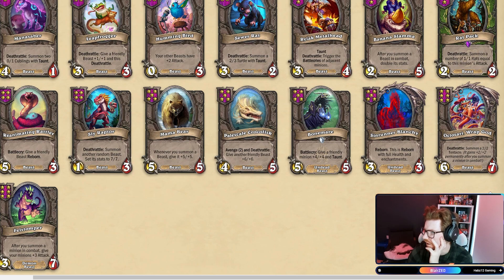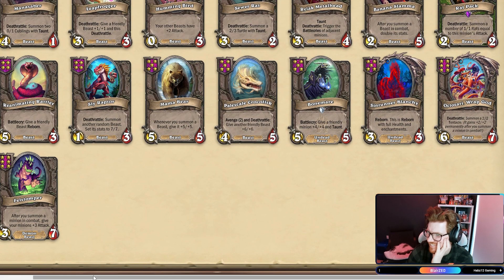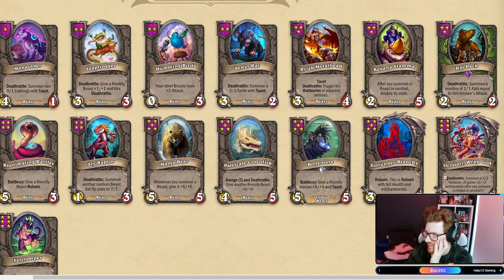Octosari Rap God — Deathrattle: summon a 2-2 Tentacle. It gains plus two, plus two permanently after you summon a minion in combat. It could get pretty big. And then Gascoiler, Fellstomper. That's kind of neat.